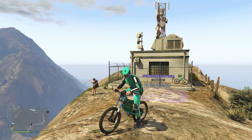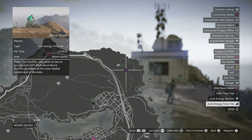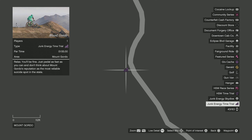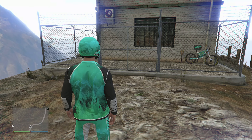What's going on guys, TGCast Productions. This video is a walkthrough of the Mount Gordo Junk Energy Time Trial. Junk Energy Time Trials are new daily ones added as part of the San Andreas Mercenaries DLC. I'm going to include tips and tricks to help you beat the par time of the Mount Gordo one as quick as possible. If you enjoy this video, please drop a like and consider subscribing. The par time for this time trial is one minute and 55 seconds.